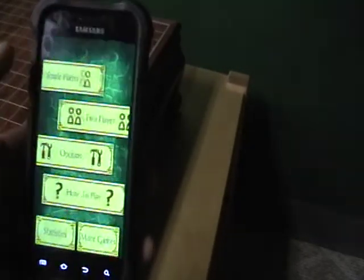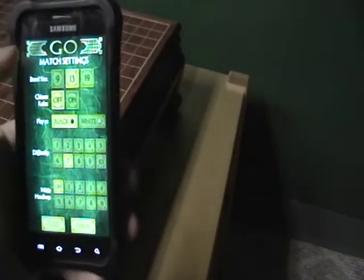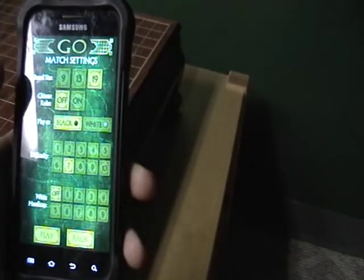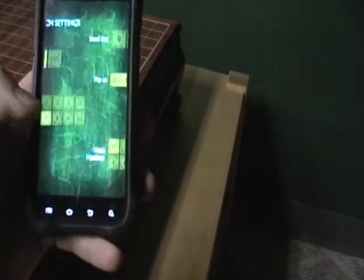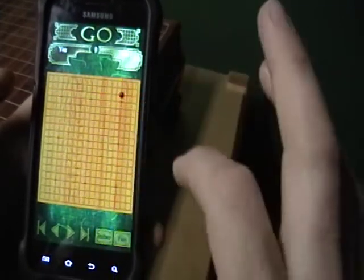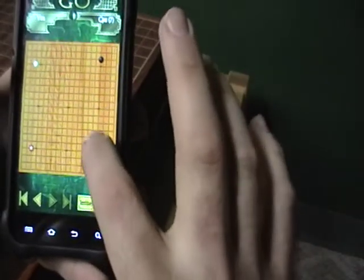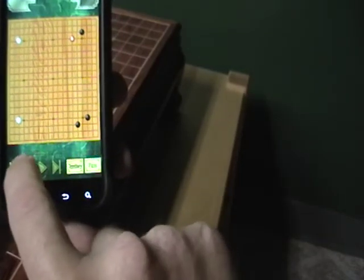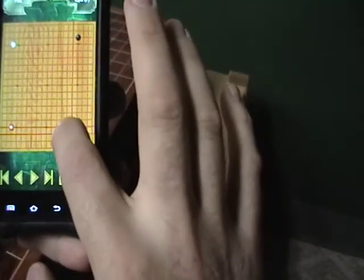It has single player and double player, and it's got a pretty nice interface. You get the 9x9 and the 13x13 free, and you spend I think it's like $1.99 or $2.99 for the 19x19 board. You can pick white or black, pick your difficulty, your handicap, and as you can see it's a pretty game. Right where your fingers are is where you have a drag system — it's not bad when you learn it.